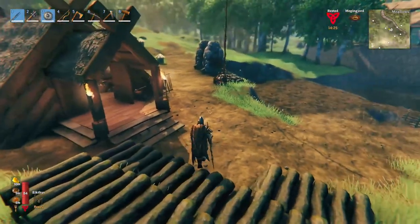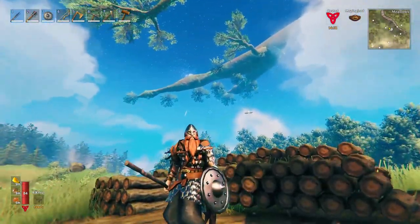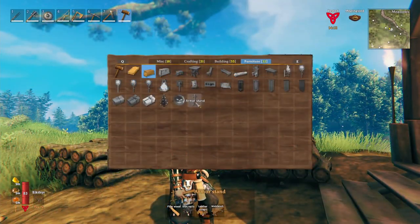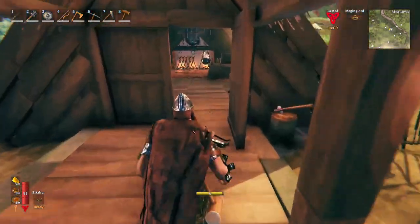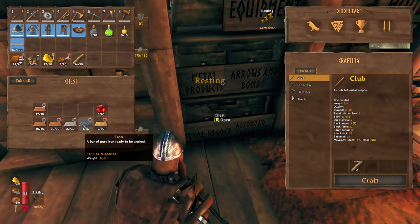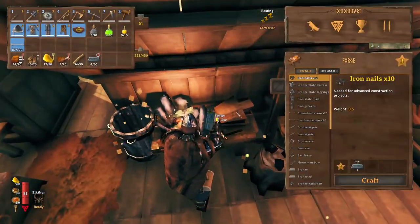There's also been an update in the meantime, and part of the update is armor stands. For armor stands though, we need iron nails. I have some iron I can use — I could make iron nails for armor stands. I want to try that.